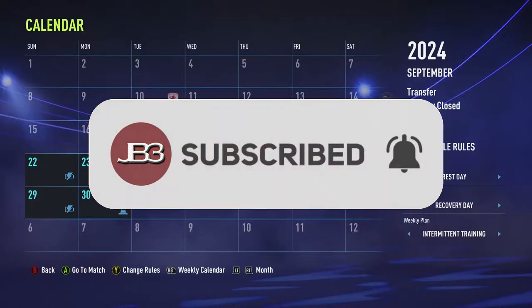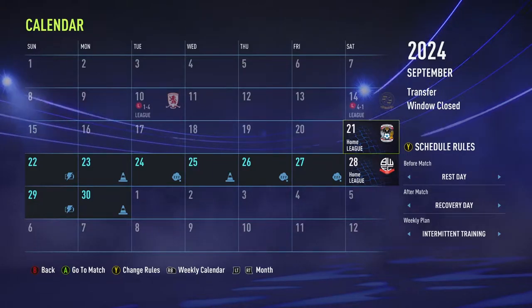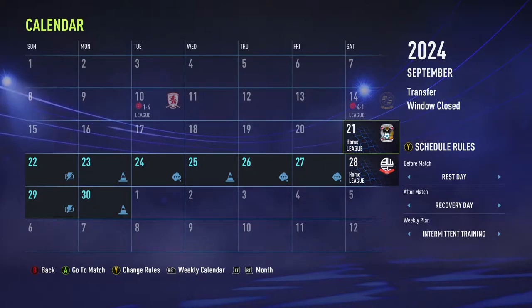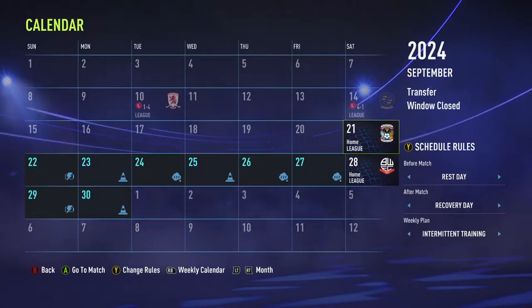Hey guys, this is JB3 and we are back with another episode of FIFA 22 Career Mode Youth Edition here with Bristol Rovers. It's been a rocky start to our campaign in the championship but we're going to try and get things turned around. We take on Coventry and Bolton who are kind of towards the middle bottom of the table. Coventry sit in 20th, just two places above us, and Bolton are in 14th. Two games to play — let's see if we can get it turned around.